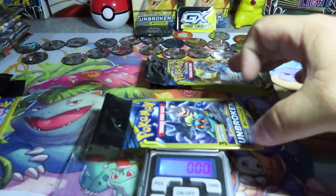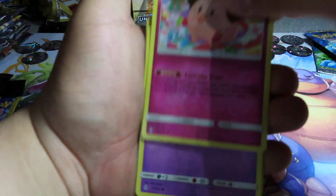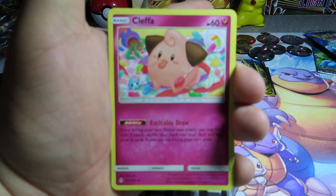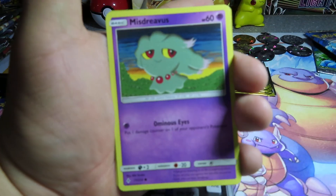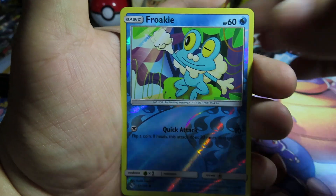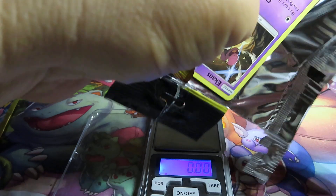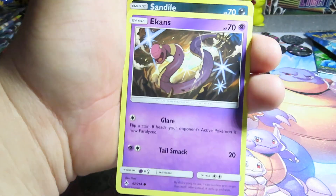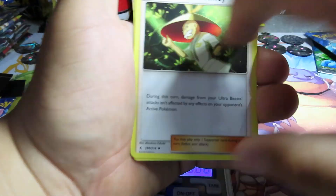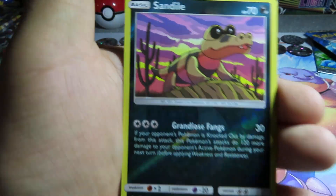779, 777 - we got a Cleffa, if my camera can focus, a Misdreavus, and a reverse Froakie. Then 779 - we have an Ultra Forest, an Ackins, and a reverse Sandile.